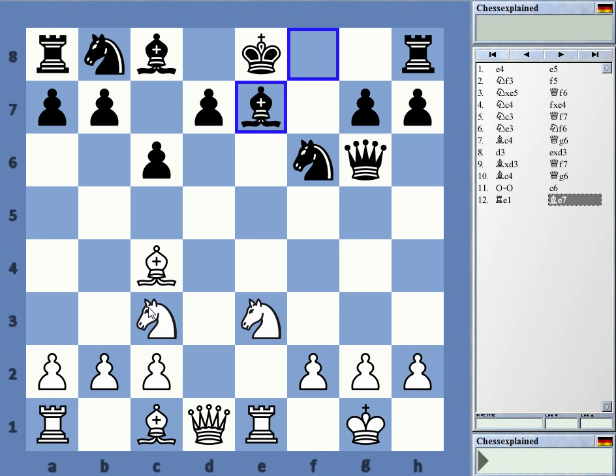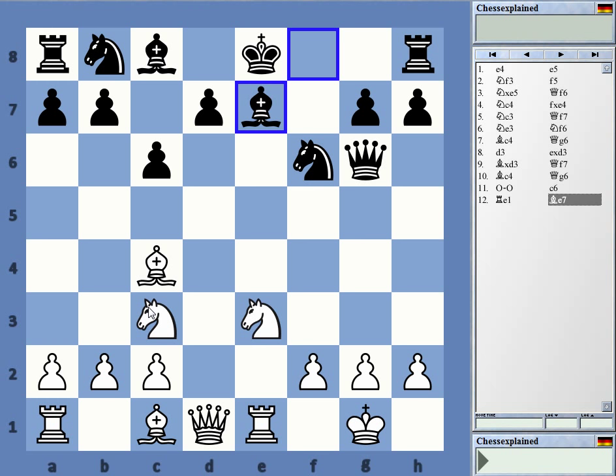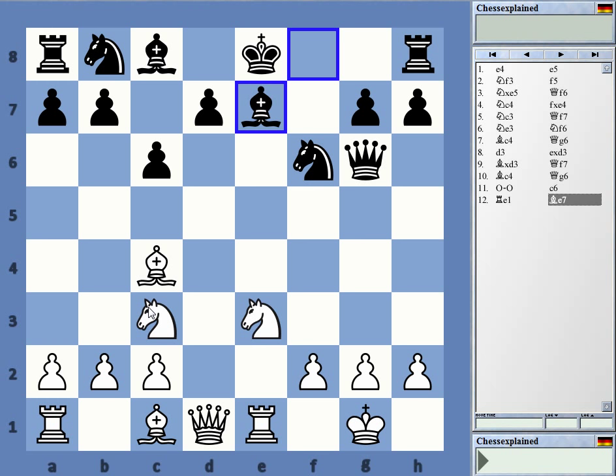If Black tries c6, go Rook e1, Bishop e7, Bishop d3, Queen, Knight f5 — and that's it. It's going to be a real, real quick and painful end to that game.